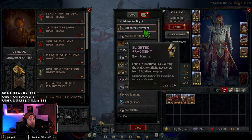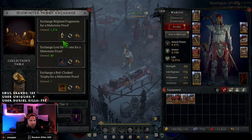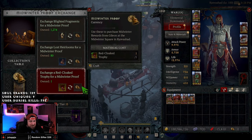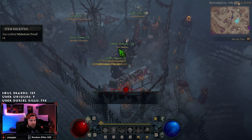We have 1,200 Blight Fragments, 80 Lost Heirlooms, and one Red Cloak. What we need to do is go to the exchanger — we pretty much need to exchange all of these. This is one-for-one, this is 30-for-one, and then this is 300 per. We got four. Nice.